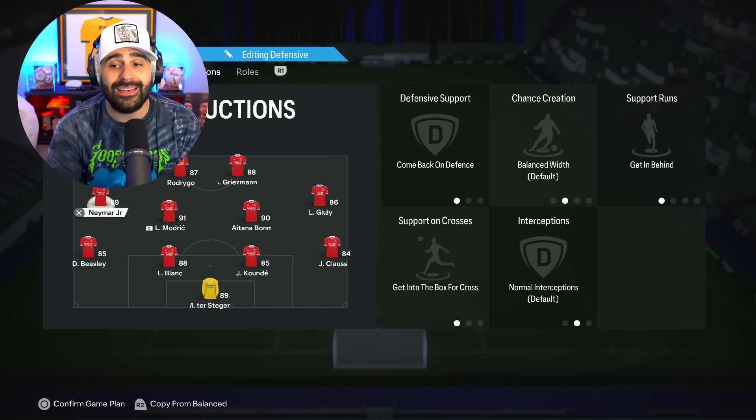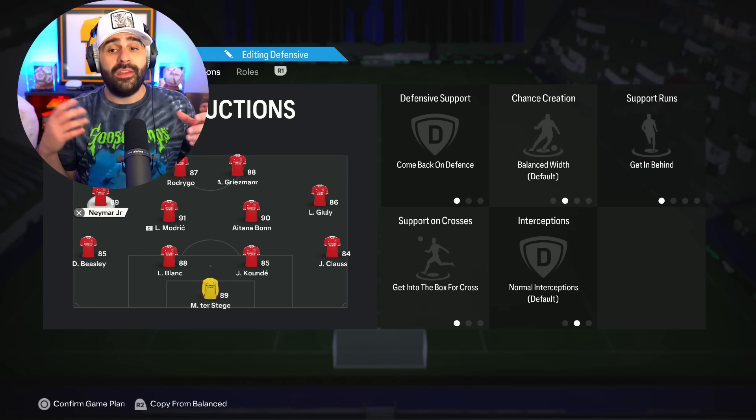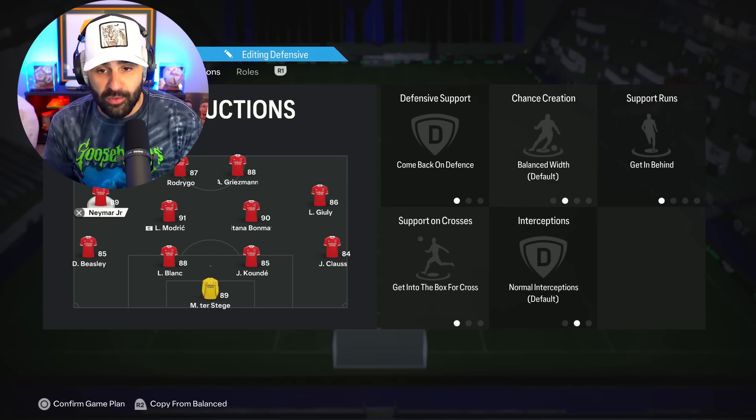Right mid on come back on defense, get into the box. Left mid on come back on defense, get into the box. And I also have getting behind on both of them as well. So — getting behind, come back on defense, get into the box for crosses for your left mid and your right mid. Really works wonders.